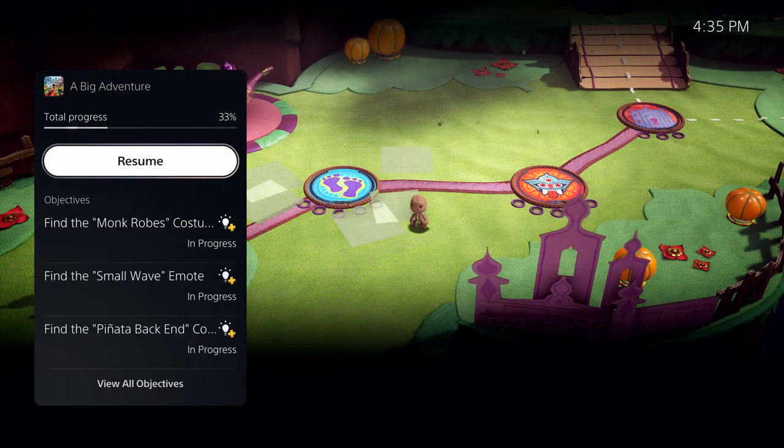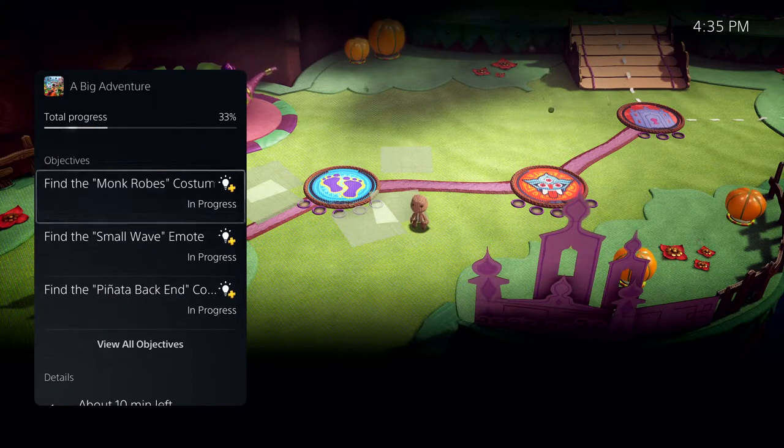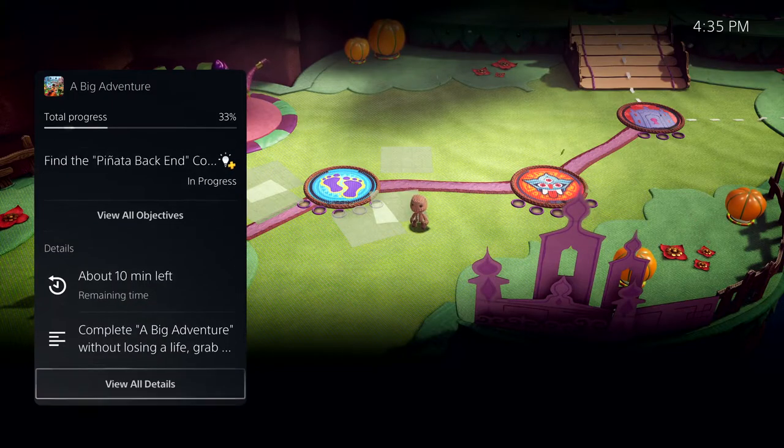Here I can see more information, including key objectives I haven't met. And I'm seeing a very important piece of information: it says about 10 minutes left. This is PlayStation 5's personalized playtime estimate, giving me an idea of how long it will take me to complete this activity.